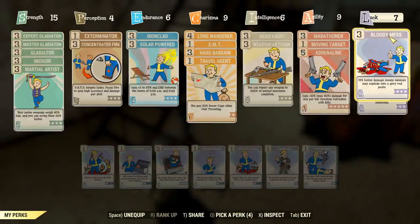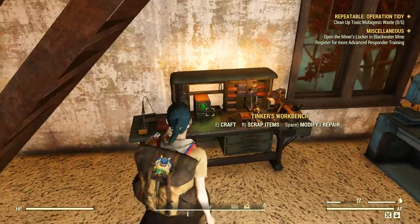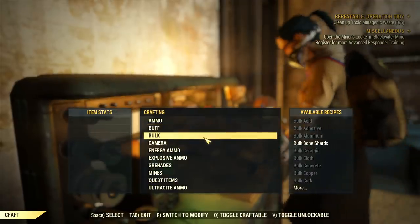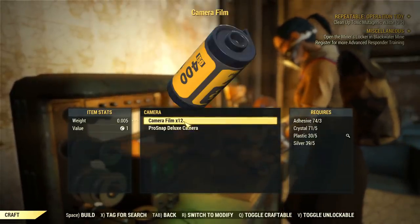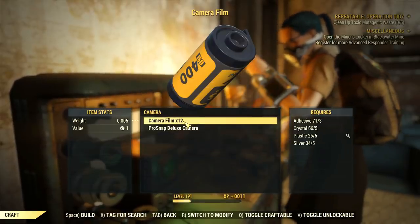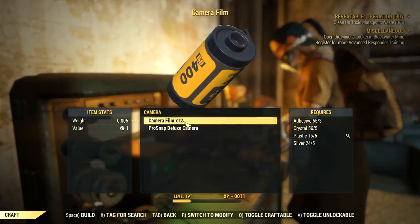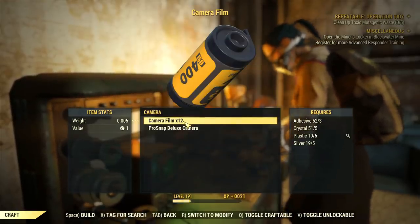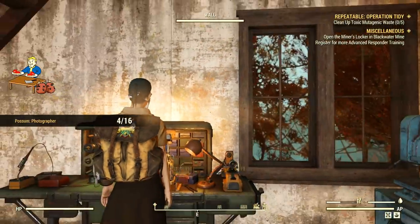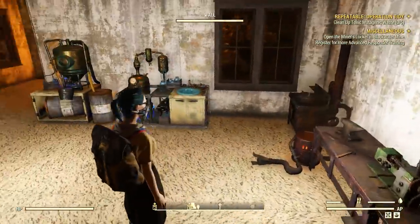The second point is about crafting 50 camera film. You need to farm adhesive, silver, crystal, and plastic. As I mentioned before, feel free to check my guide on how to craft tons of camera film. Don't feel like you're wasting materials — you're going to need the film to take pictures to complete this challenge. Just don't forget to equip your Super Duper perk for a few extra goodies.